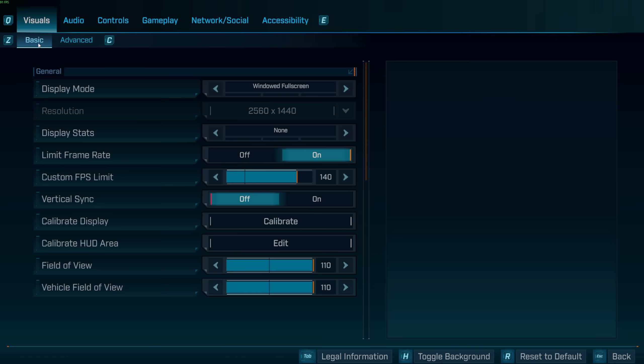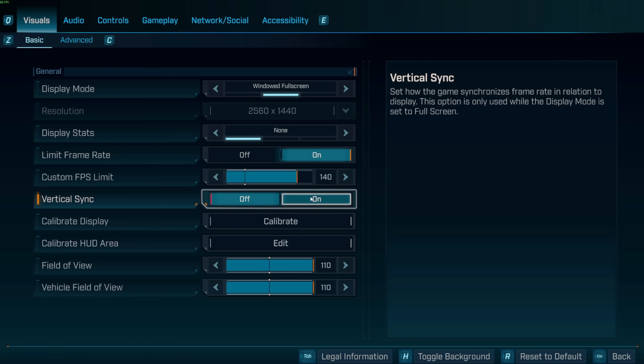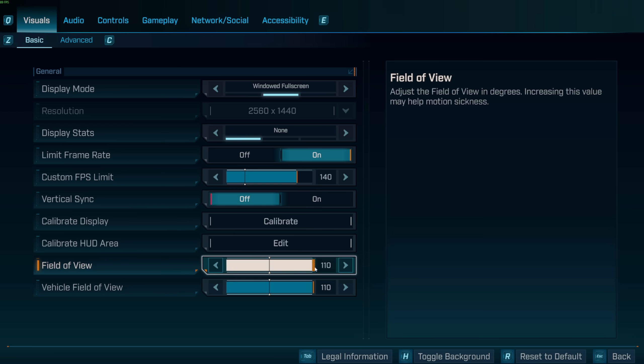Going into your options, go into Basic, and make sure your vertical sync is off — you will get more FPS. Field of view, put both of them all the way up, of course.